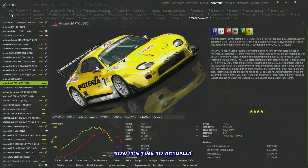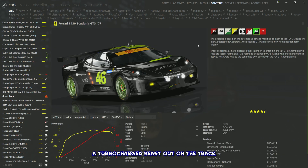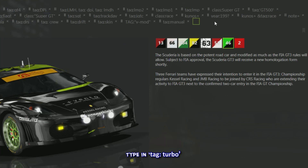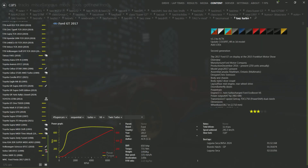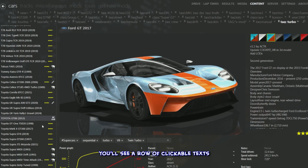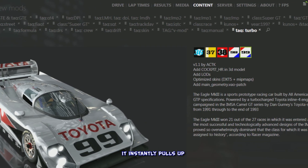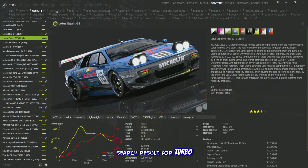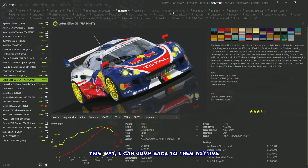When you're hunting down a car based on a specific tag, it's totally worth the setup. Imagine you're itching to take a turbocharged beast out on the track but don't want to scroll endlessly through your whole car list. Just hit the search bar, type in 'tag:turbo,' and all your turbocharged monsters line up ready to roll.